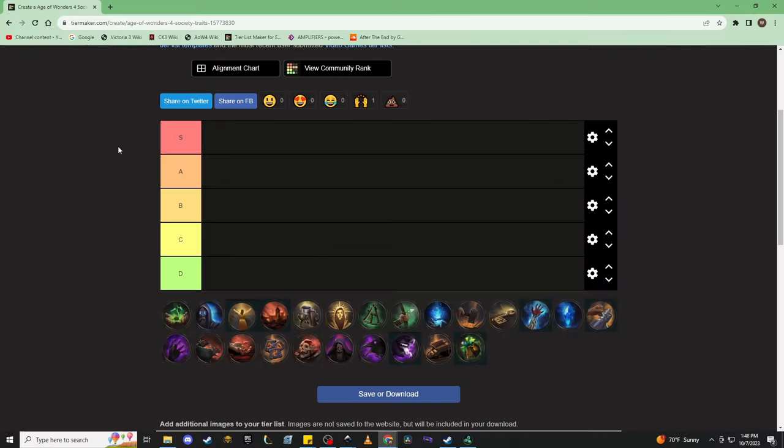The S-Tier Society Traits are going to be those that are just across the board very, very useful. These are going to be ones that will dramatically change the nature of your economy, the nature of your hero economy, and across the board are just going to be dramatically increasing your win percentage, assuming that you know how to use them. The A-Tiers are going to be pretty similar to the S-Tiers — maybe they accomplish something similar in terms of economy, but a little less efficiently than the S-Tiers.